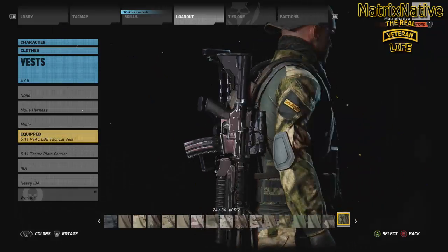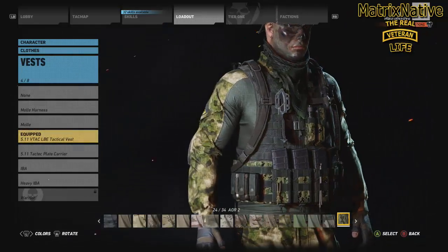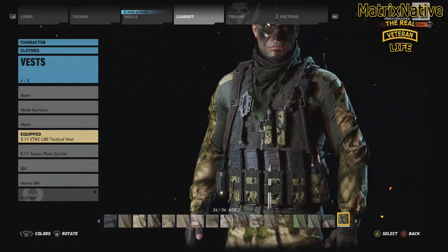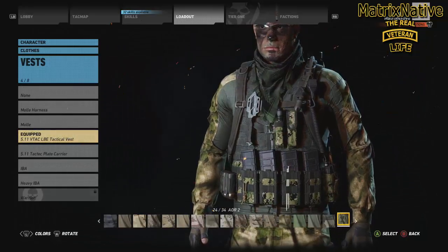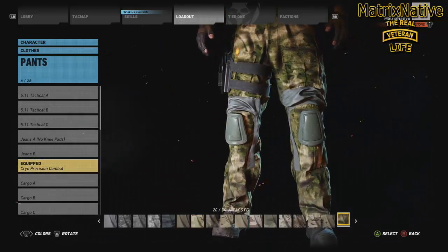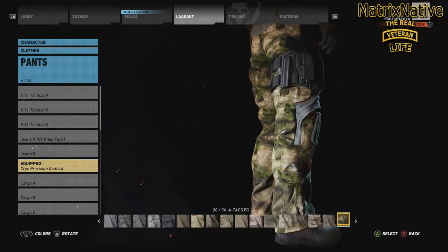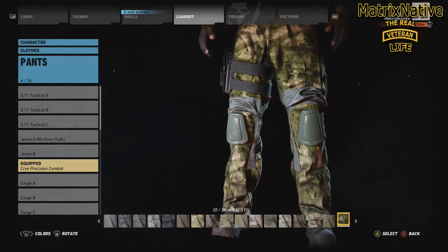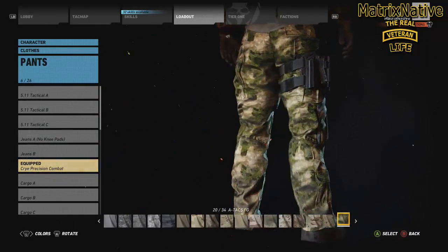You can see in the back there, the digi really is blending in really good — this AOR2. We were discussing how nothing really blends in with the FG, but by golly, that looks pretty good. Go ahead and equip that in the 24-34. For pants, we're going to go with the Cry Combat as well, putting that in the 20-34 FG. Looking at this camo you're like, where would you even wear this type of camo? Jungle, with the little bit of the beige type of environment — it blends in really well.